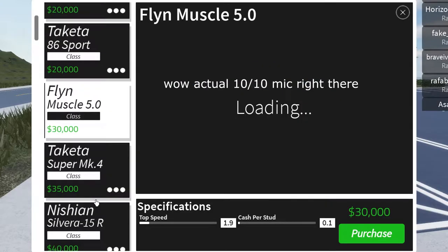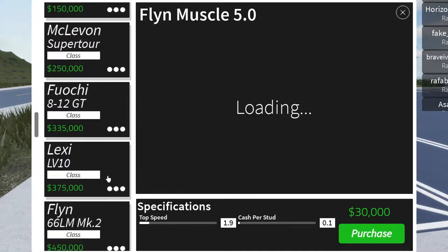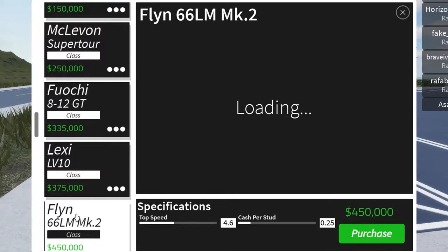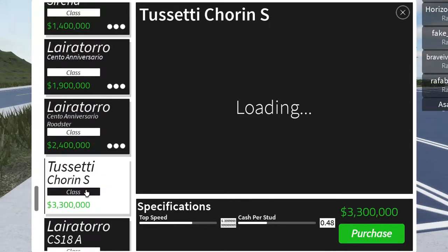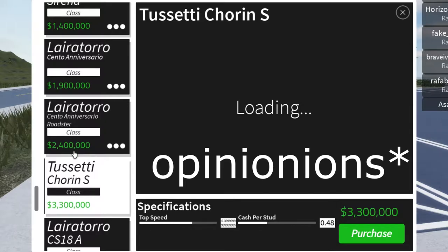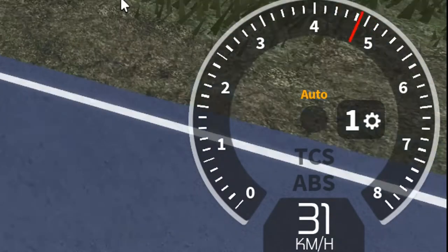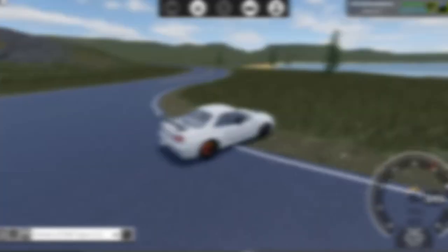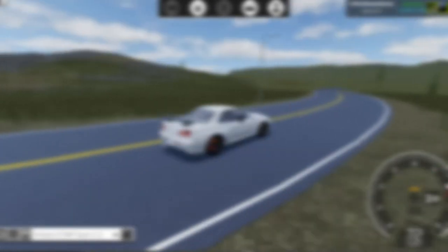The car menu screen is something that really disappointed me. It's just... what's the word? It feels too bland, and to say it in a harsher way, it feels like it's done in 15 minutes. The use of black and white colors really isn't appealing, and the use of more vibrant colors would probably be better. The tachometer has been an improvement in my opinion, but nothing too special. Overall, the UI has been a bit more user-friendly, but design-wise, it's just too bland and boring.